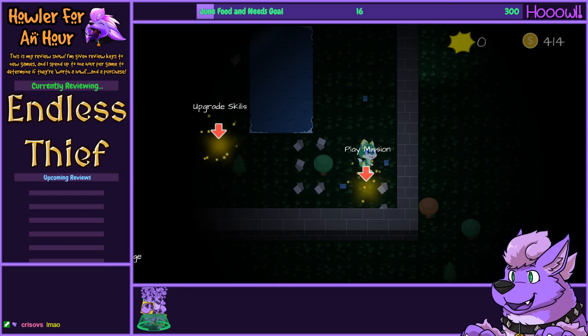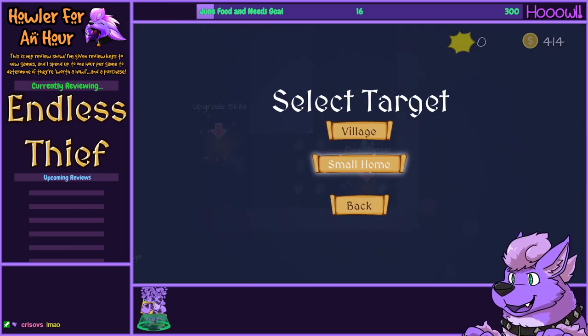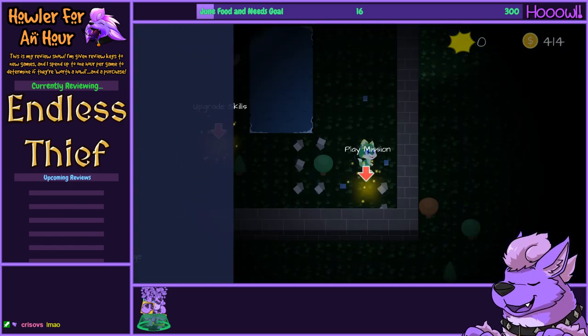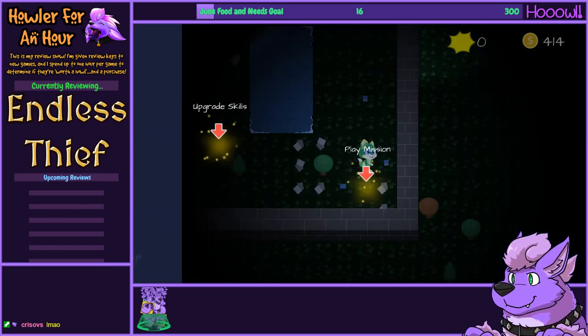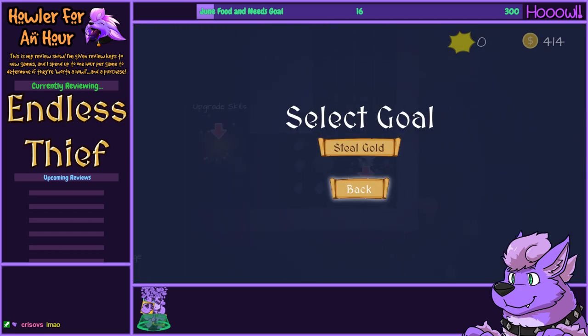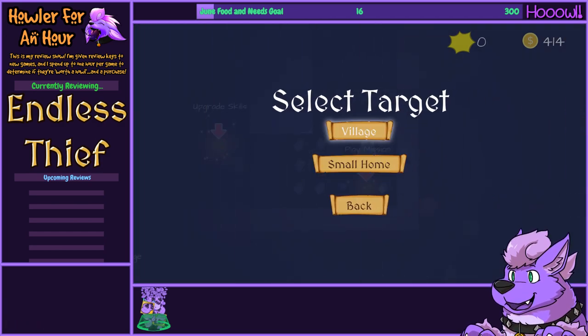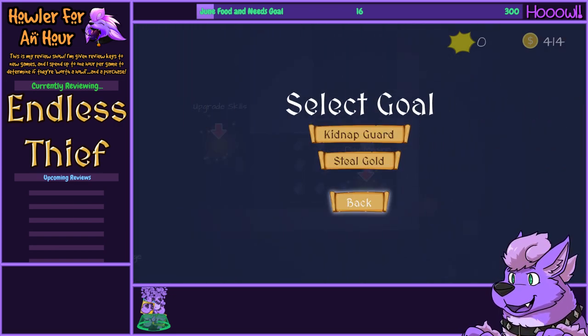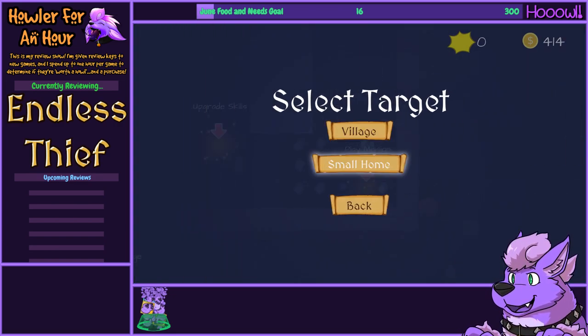What is the next mission following that? Village, small home, kidnap guard. Did I complete all the standard missions already? There was a progression — small home, steal the gold; then village, kidnap guard; then village, steal gold. Is there any other mission type, or is that actually all the missions?